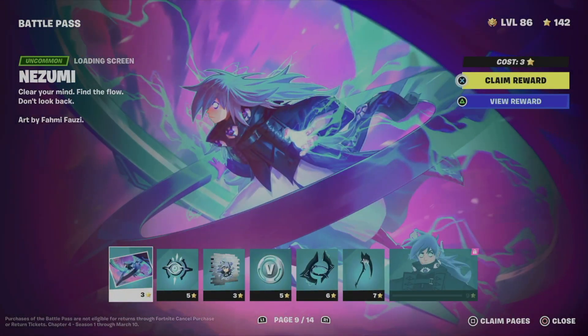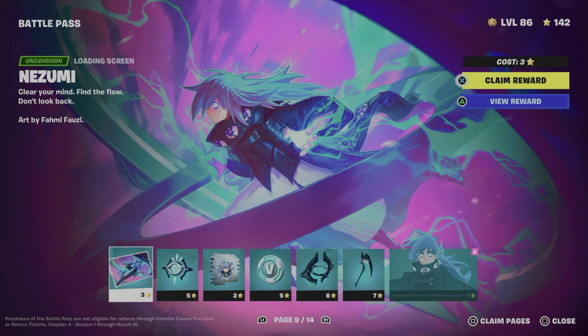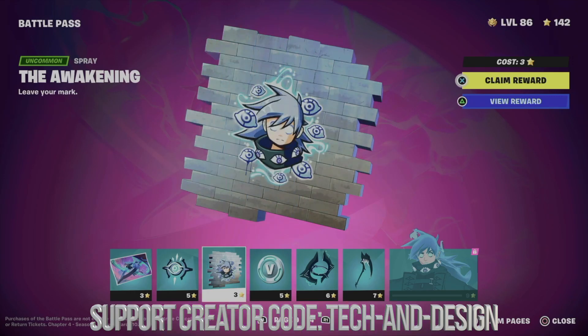Right now we can look at each page or we can take a look at every single thing. What I like to do personally is claim full pages and not just one thing at a time. Right now what we're going to do is claim everything from here, which does include this loading screen plus this awesome backbling. Let's take a look at the spray.